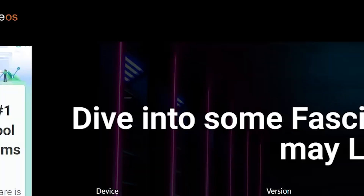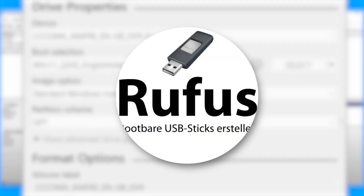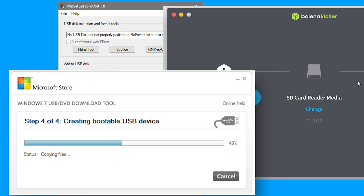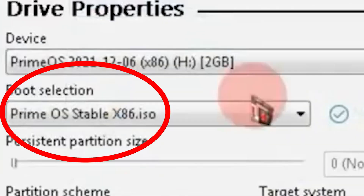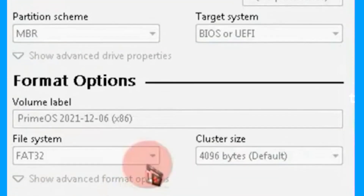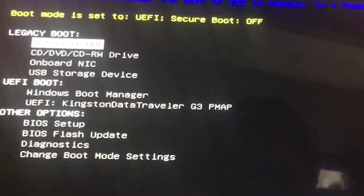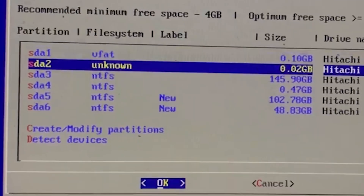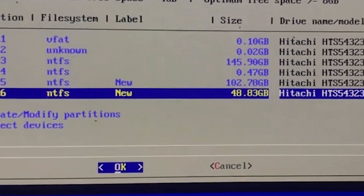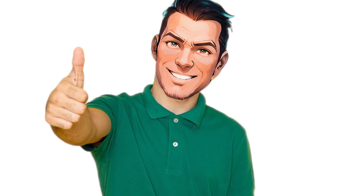Go to the official PrimeOS site and download the right version for your PC. Use Rufus to make a bootable USB stick — you'll need a flash drive of at least 8GB. Select PrimeOS and hit start; it may take 3 or 4 minutes. Restart your computer and boot from the USB. Open the BIOS, go to the boot menu and select your flash drive. Choose the PrimeOS installation version, select a drive, and in the next step choose EXT4. If your main goal is gaming, PrimeOS should definitely be your first pick.